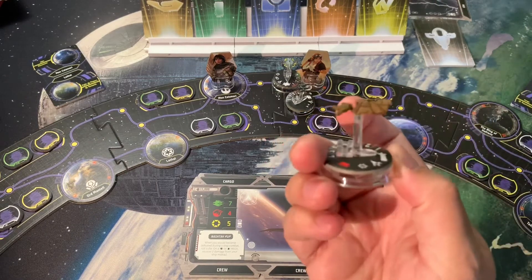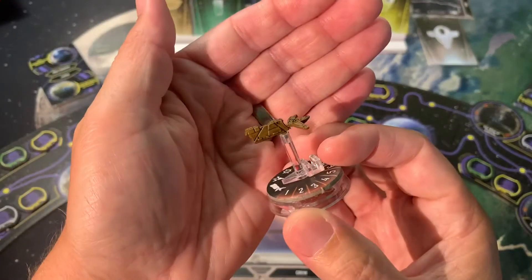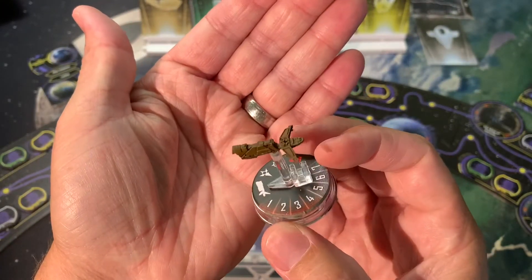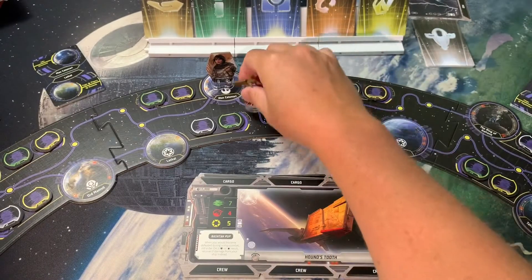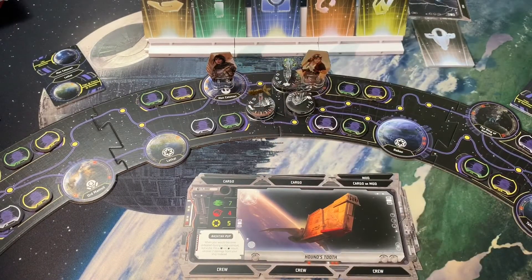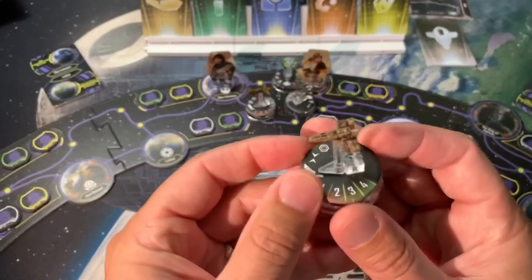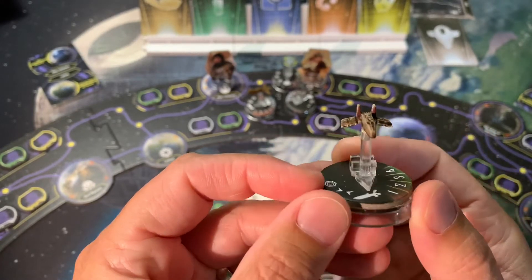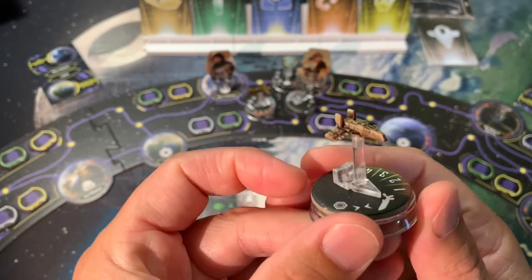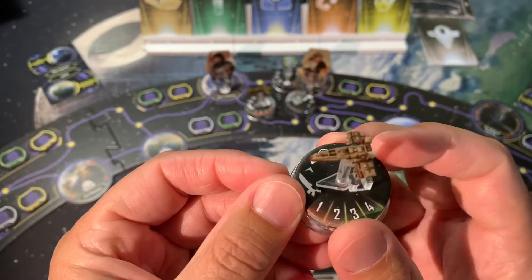Here's the Hound's Tooth. This one is really the only one that I fully painted up before we got started, and I painted it brown so that it matched. Here's the Moldy Crow, or the Hawk — this is actually one of the ones I feel like turned out the best. Just a couple stripes of red paint and then Agrax Earthshade instead of Nuln Oil to give it that brownish tint. I really like how that one turned out.